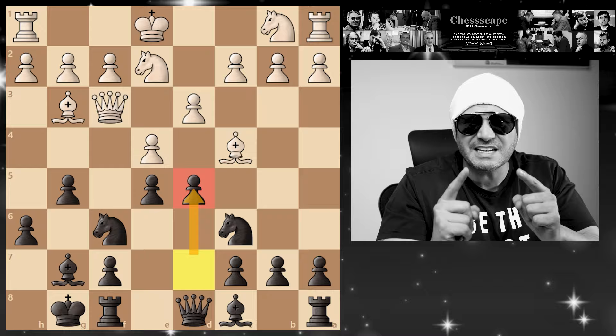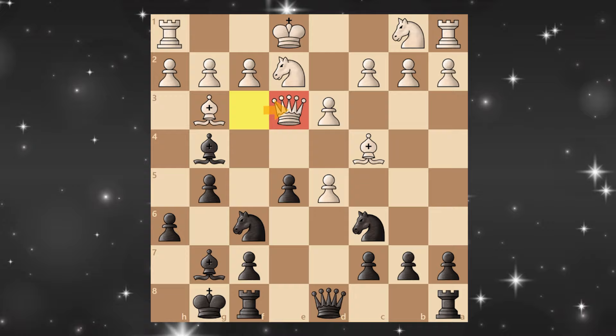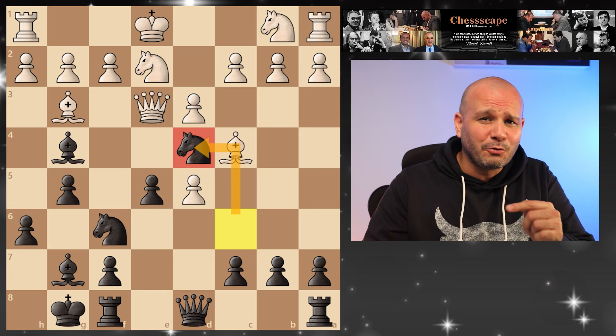Now counter in the center. Remember this: if your friend attacks you on the side, counter in the center. And when he takes, attack the queen. The queen has only one square — knight f7. Your friend has to be careful because we can win the queen with a family fork on the next move.